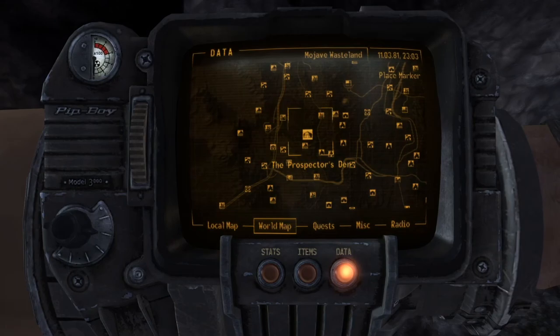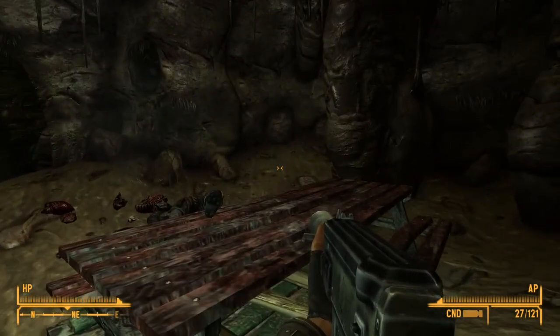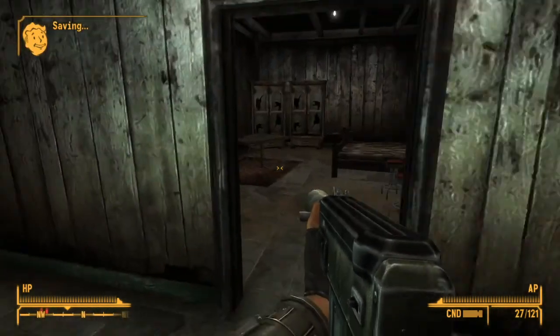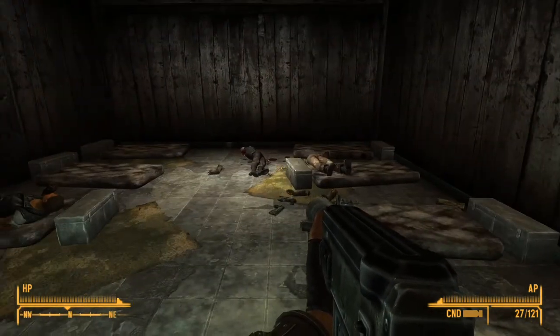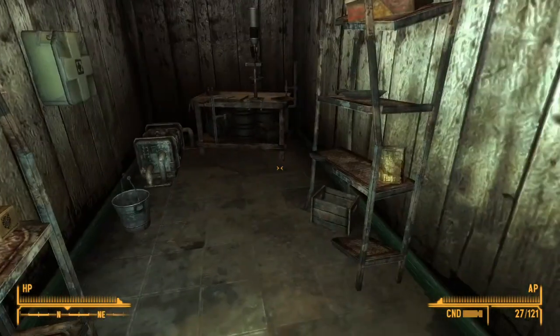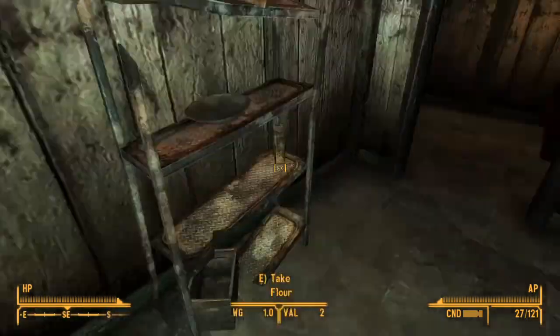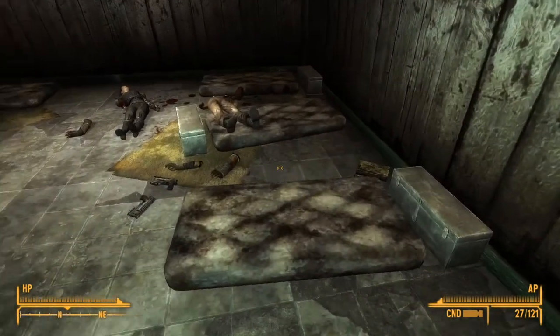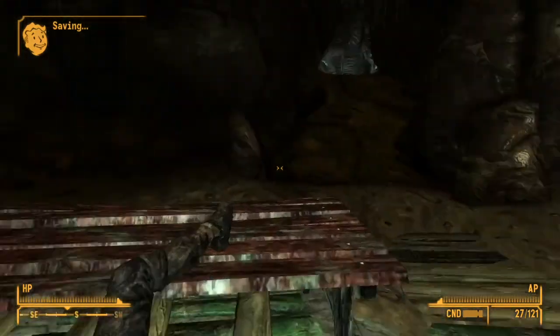Basically here is Prim, just head on over here and we're gonna head inside. Once you're inside there are plenty of enemies. We're just gonna head to the left here and go inside the actual Prospector's Den. You're gonna want to kill the jackals here, then go to this area right here. The book is right there — in the second room to the right.